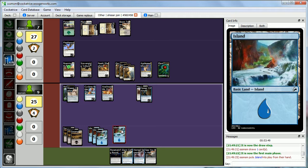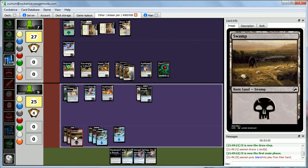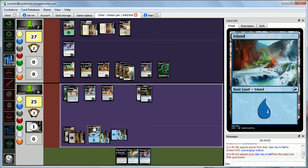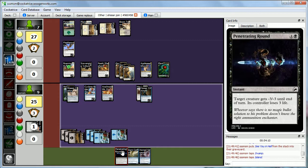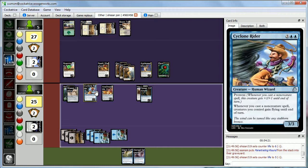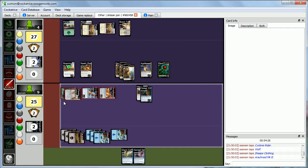We cast See You in Hell on the Featherswan and Scavenging Vulture, then spend our remaining mana on Penetrating Round to kill the Vulture — minus 3 minus 3 and Abby loses 3 life. Prowess triggers twice on our Cyclone Rider from casting two non-creature spells. All our creatures get flying and we attack in the air for 11 damage total. That's game!